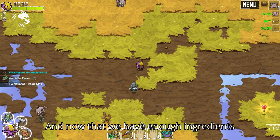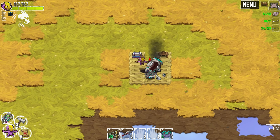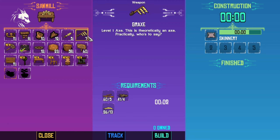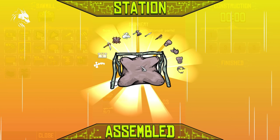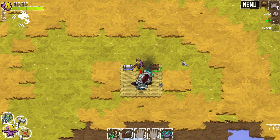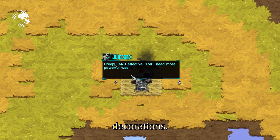Now that we have enough ingredients to craft our second station, let's go home. Now we can craft more items, weapons, and decorations.